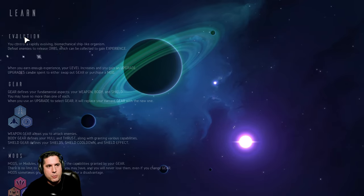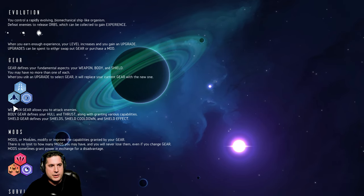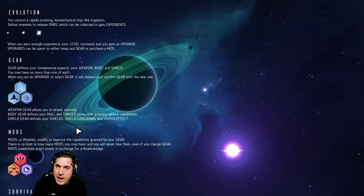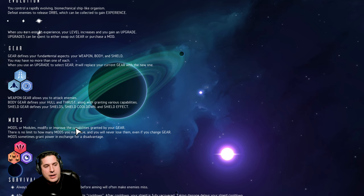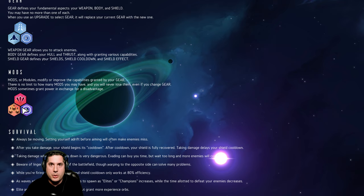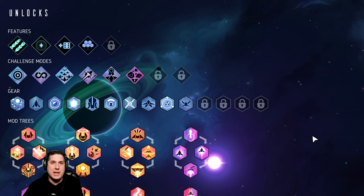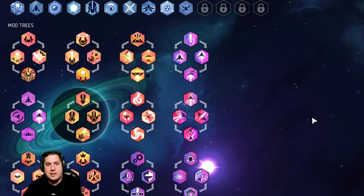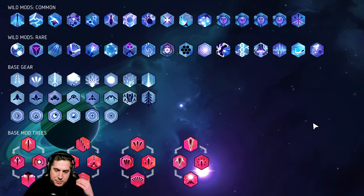The way Nova Drift works is you gain experience points as you kill enemy ships. You pick your gear with the first three upgrades: you decide what kind of ship, weapon, and shield you're going to have — which you can change later on. Then you modify those three things extensively throughout the course of a run with many upgrades. There are so many upgrades and mod trees and opportunities to do cool things. It is completely incredible.